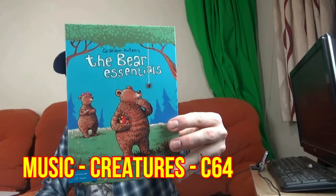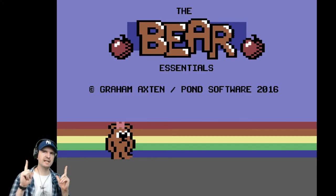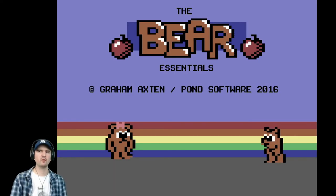Next game - this came out in 2016. This is The Bear Essentials. Poor old Bear spent the summer being incredibly lazy and ignoring all of his chores. But now Mrs. Bear has finally caught up with him and is determined that he will find enough fruit to last the approaching winter. Venture out into the wild to find all of the fruit from the areas about Bear's home, but stay clear of other animals - they're looking for food too. The Bear Essentials - Pond Software, 2016.